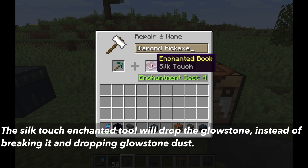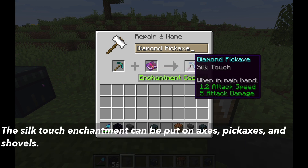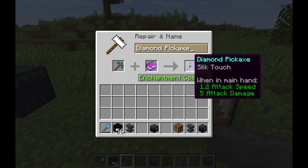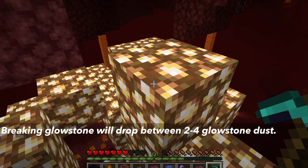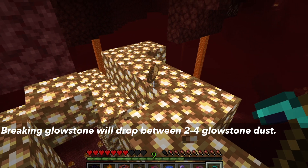However, if you have any tool with the silk touch enchantment, it will drop the glowstone block. The silk touch enchantment can be put on axes, pickaxes, and shovels. What it does is it drops the block itself instead of breaking the block. Normally, when you break glowstone, it can drop between two to four pieces of glowstone dust.